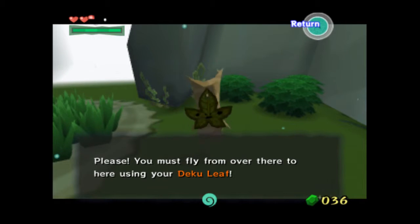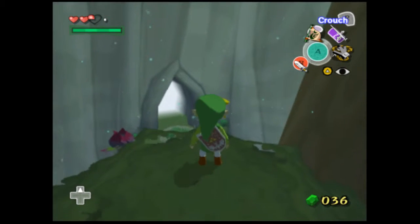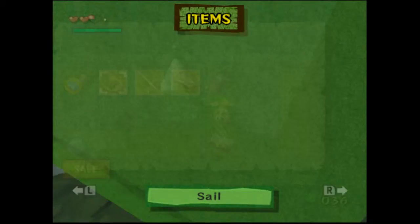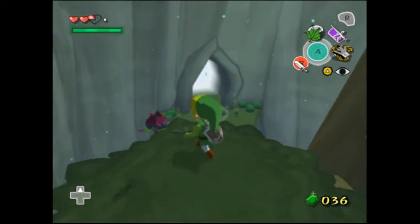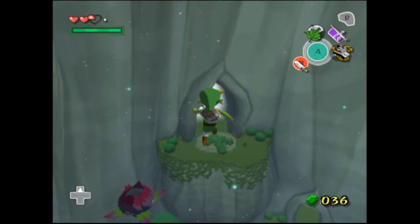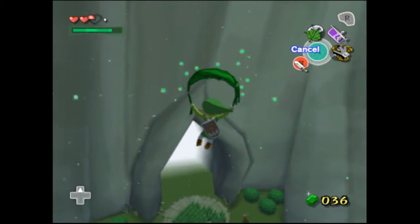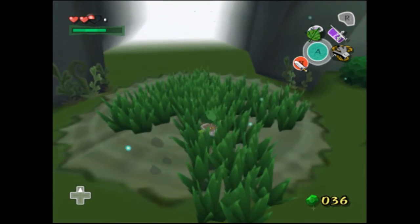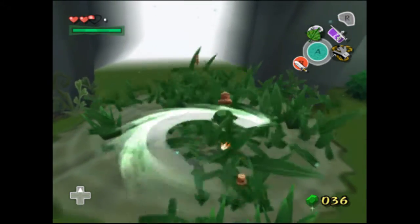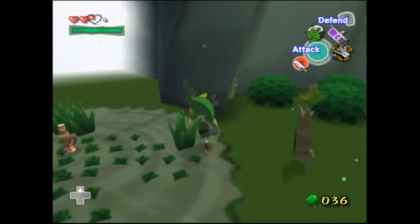Please, you must fly from over here using the Deku Leaf. Alright, I'll do it. So let's set it to that. Jump! So we can float in the air. And we will be using that quite a bit, but it's pretty useful.